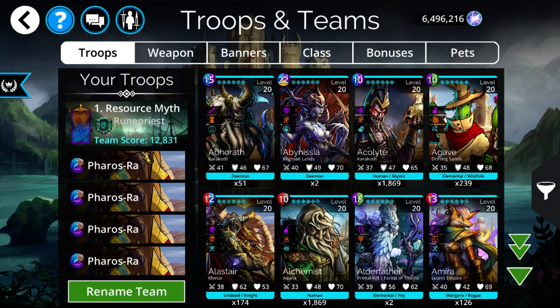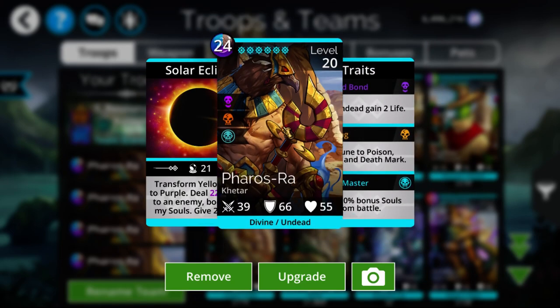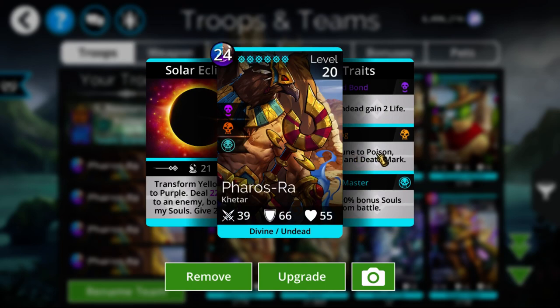Ferris Ra is just a resource mythic — always a great first craft. If you end up crafting him as your first mythic, as I did on my Nintendo Switch account, you don't have to worry about accidentally getting another copy. If you get a second Ferris Ra you'll actually feel good about it, whereas getting a second Infernus feels bad. A second Ferris Ra just increases your soul farming rate, so it's a really safe first craft.